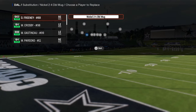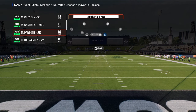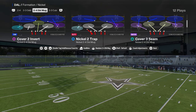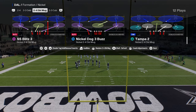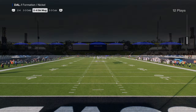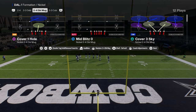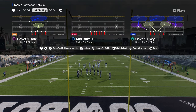So, 2-4 double mug — how do you run it post-patch, and what makes it good? What makes this defense honestly good is the fact that the pressure got better post-patch, and you can now run it out of literally anything you want. You don't have to be in a specific play to run the defense. We're going to basically do everything in this video out of Cover 3 Sky, because it's a really easy defense to adjust out of.